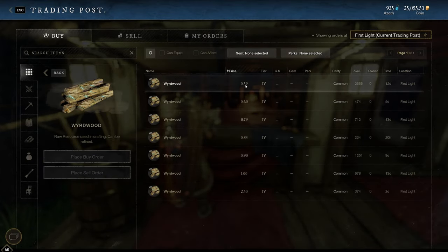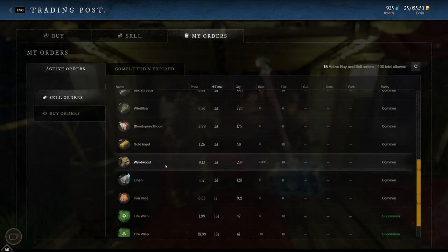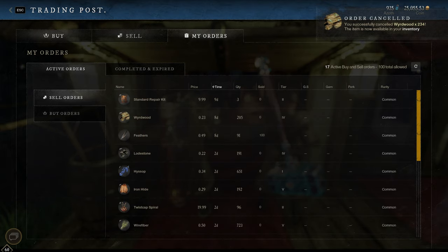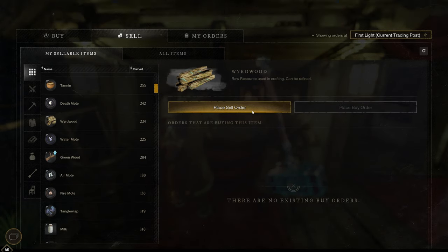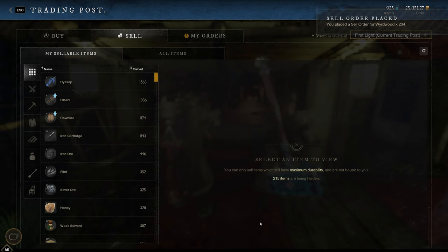Here we are at the trading post in First Light, looking at the price of Wyrdwood, which is 59 cents a log here because this resource isn't available in this zone. What I'm going to do is click on my orders and look at the Wyrdwood I'm selling in Brightwood. I'm not in Brightwood, but I can cancel that auction there and it's going to put that item in my inventory here in First Light. Now I can sell it at First Light prices — 59 cents a log. You can use the auction house to teleport items around the map. You do have to pay the listing fee and there's a chance somebody can buy it if you make items really cheap, but even that innocent example of moving unsold items to a better market is incredibly powerful.